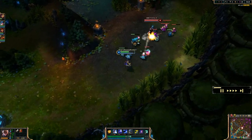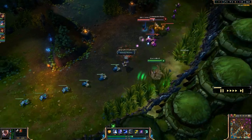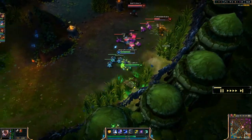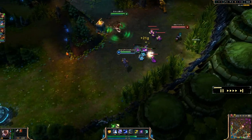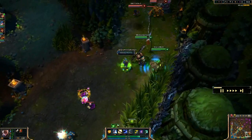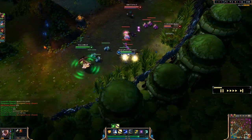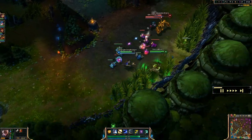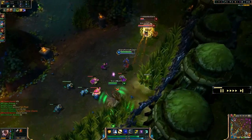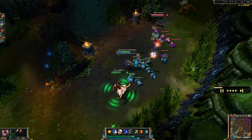You'll see it proc on certain abilities — it's gonna proc pretty much every single time. Her Q ability is Blinding Assault, which I typically take at level one and usually max out first. What happens is Valor flies towards an enemy in a line, and when it collides with an enemy it deals physical damage and blinds them for one and a half seconds.